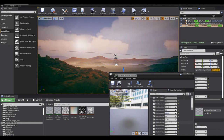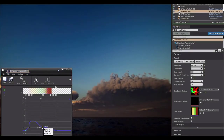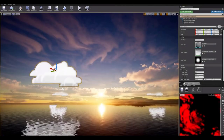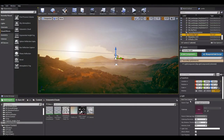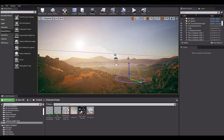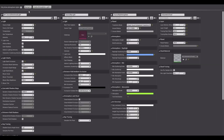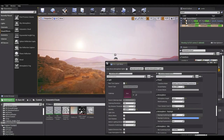One of the things in this section is an update to atmospheric fog. There is also light mixing — an environment light mixer now exists in Unreal Engine 4.26. You'll be able to mix your sky atmosphere, skylight, and directional light as well.